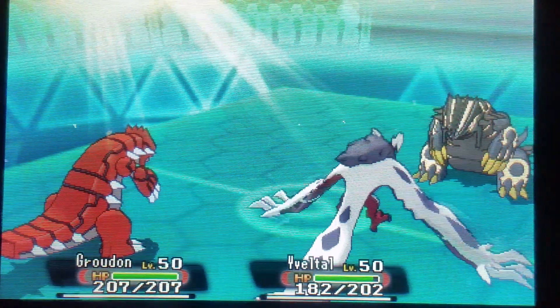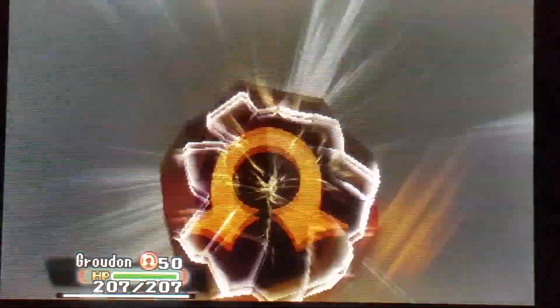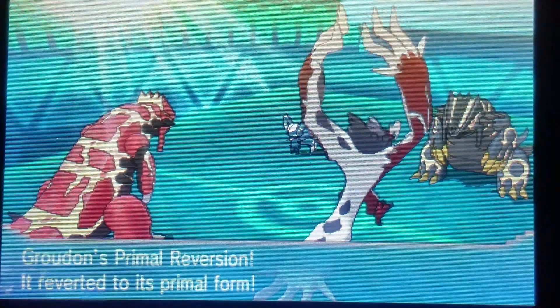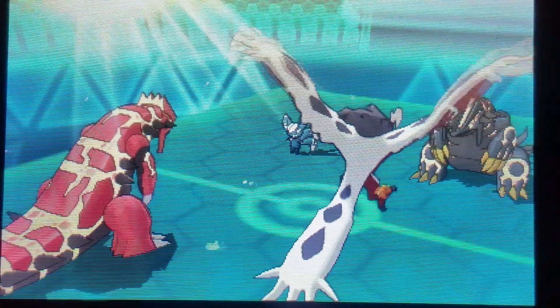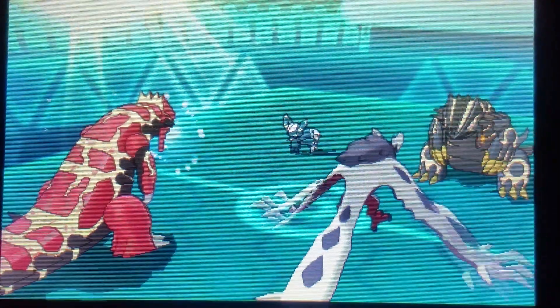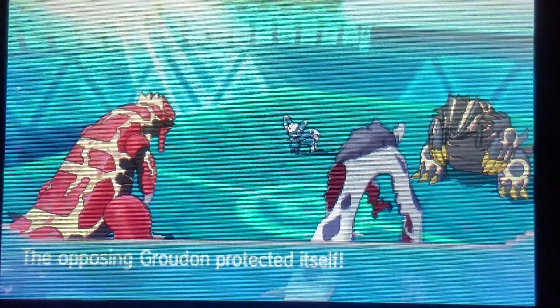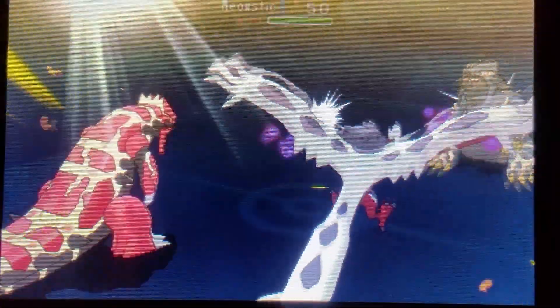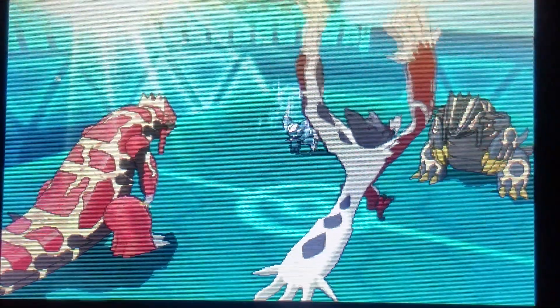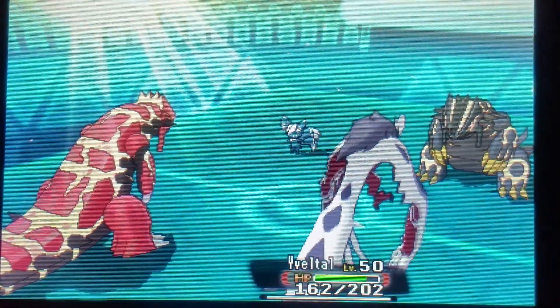Out comes my own bulky slow special-attacking Primal Groudon, and out comes the Meowstic again. Super interested to see what Meowstic is going to do — not a very commonly used Pokémon in this meta, since there are other options. Here's the Protect coming from the opponent's Groudon. I go ahead and Protect my own Groudon as well. Mawile goes for the Snarl — I probably should have gone for a stronger move to try to take out the Groudon, but he Protected anyway, so it was a decent play. Did some good damage onto Meowstic.